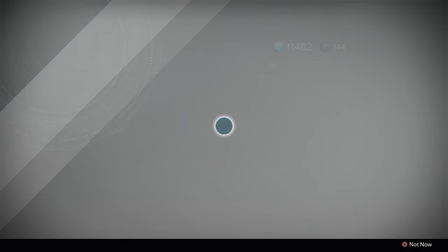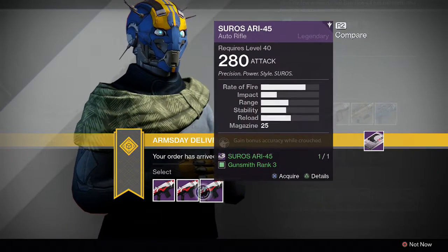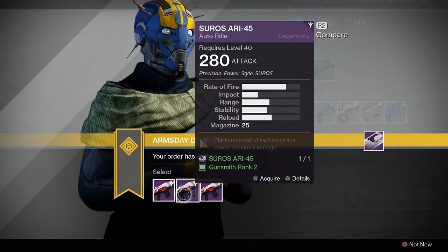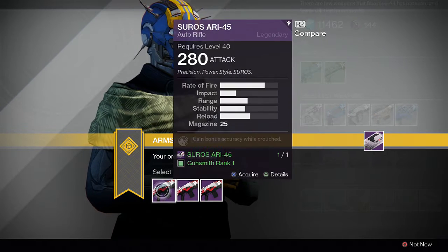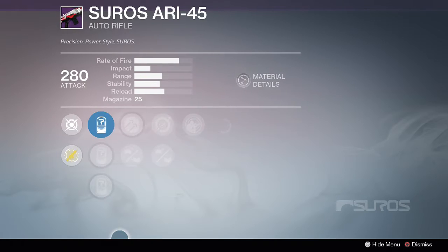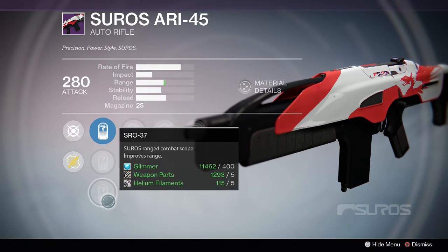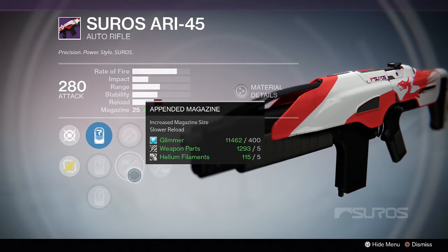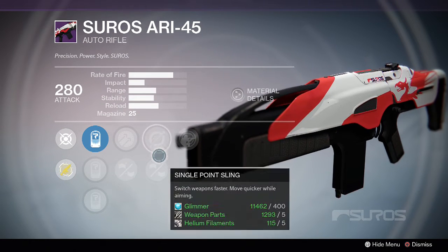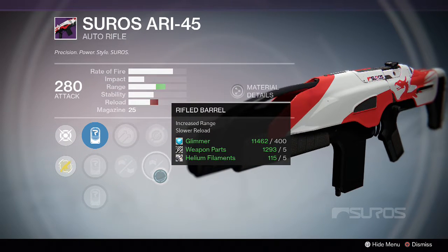Looks like everybody waited up. So three choices this time. Okay, let's see what the differences are. This one and this one seem kind of the same, but let's take a look at the other perks. A little bit more range — okay, it's a long range scope. Range, range, range, and slower reload.